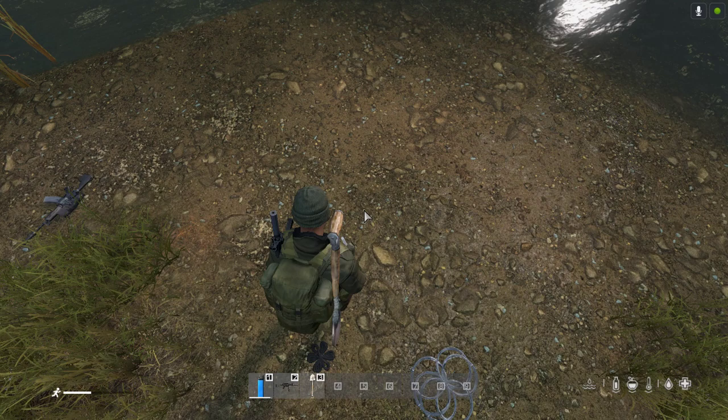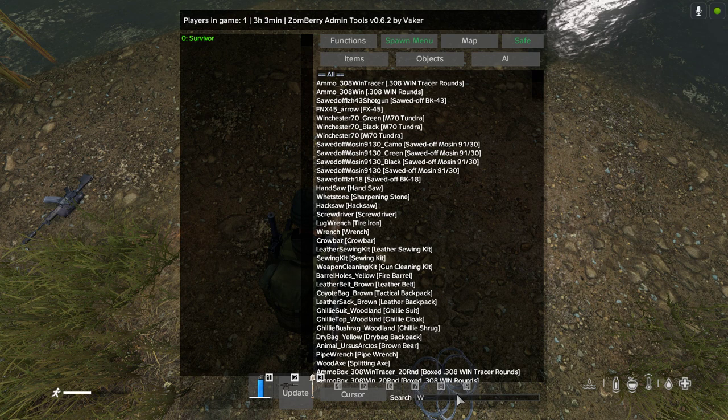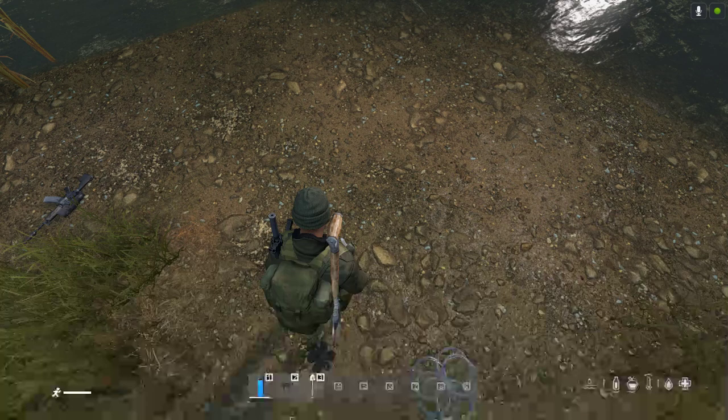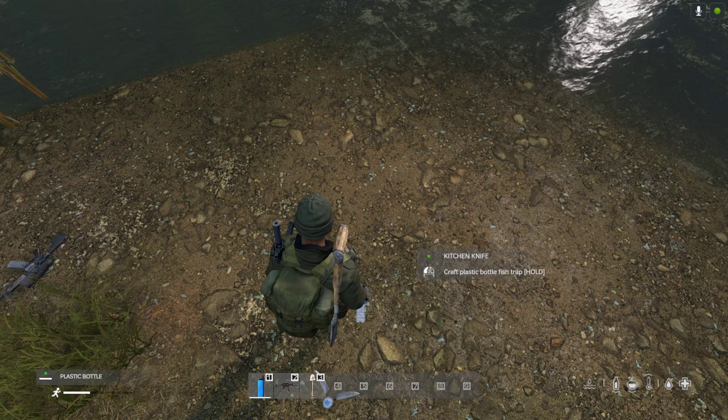In order to make a simple fish trap you're going to need a water bottle - I better spawn one in because I've forgotten. Let's spawn in a couple of those, and I haven't got a knife so let's spawn in a couple of kitchen knives. So we've got a water bottle in hand, then we get our knife, and what you want to do is combine your knife with your water bottle: craft plastic bottle fish trap.